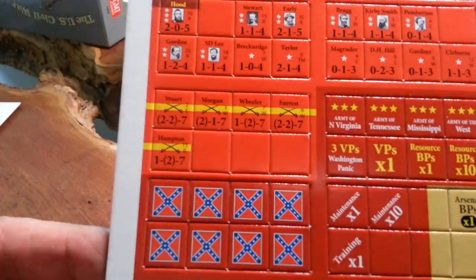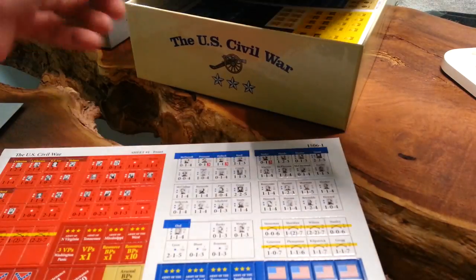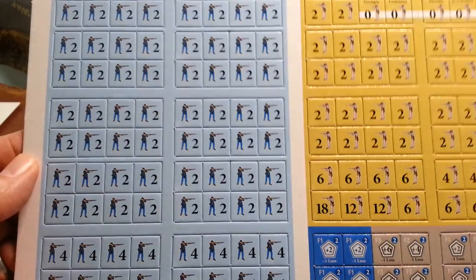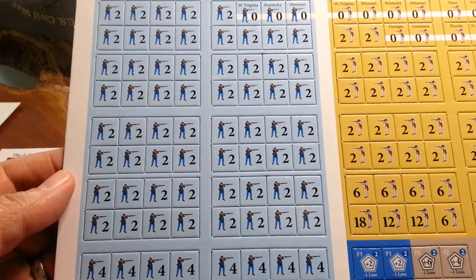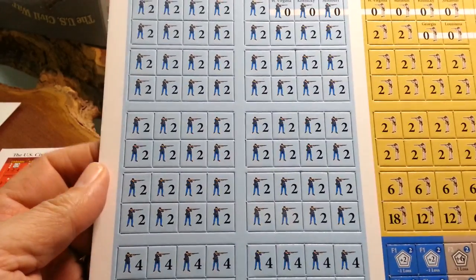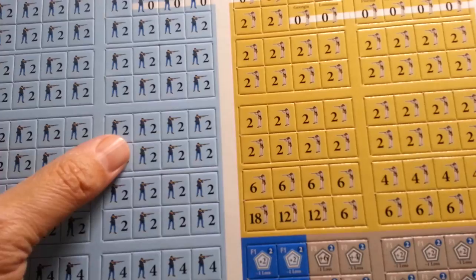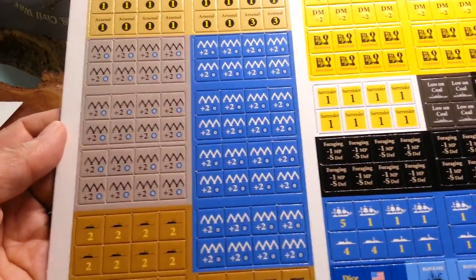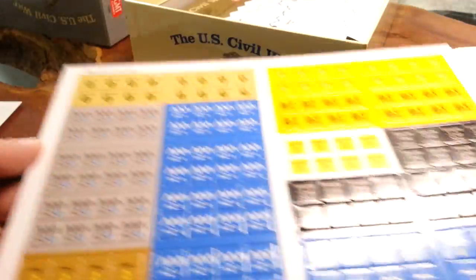Sheet number one: leaders for both sides, and then you've got representations of manpower and strength points. Some are named — you put strength points underneath the named ones. Some are militia. There aren't a whole lot of counters — maybe around a hundred, in sets of eight going across. Then a whole bunch of information counters for fortifications, disorganization, being demoralized, and things like that. You also build up your arsenals for supply.